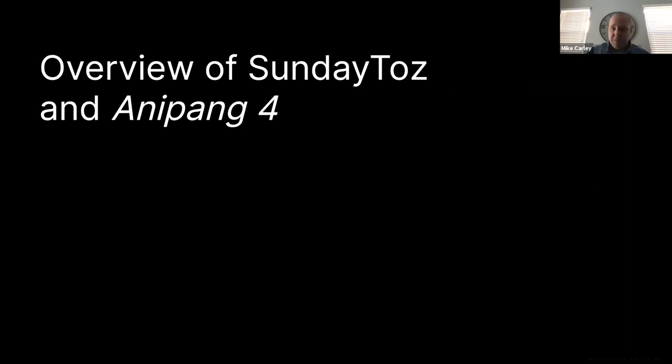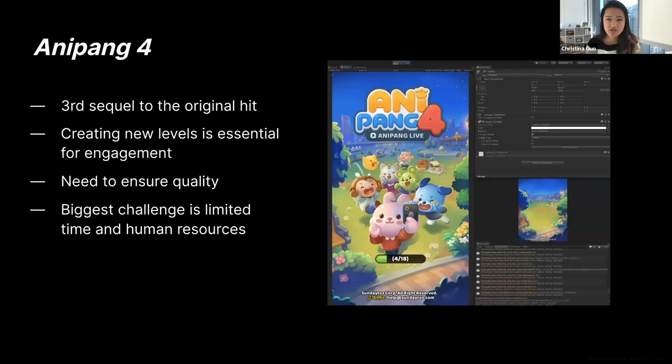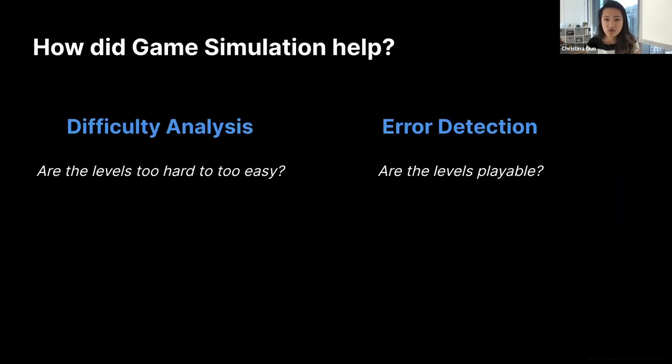Now I'm happy to pass it over to Christina to dive into our case study of the day. Sunny Taz is a leading mobile games developer in South Korea and has created over 20 mobile games to date. One of their most popular games is Anipong, which has been downloaded over 35 million times since its 2010 launch. Anipong 4 is the third sequel to the original hit. As is common for puzzle games, the Sunny Taz team needed to design countless new levels to satisfy player demand — on average releasing 20 to 30 new levels every two weeks.